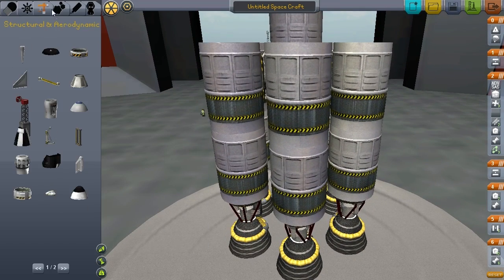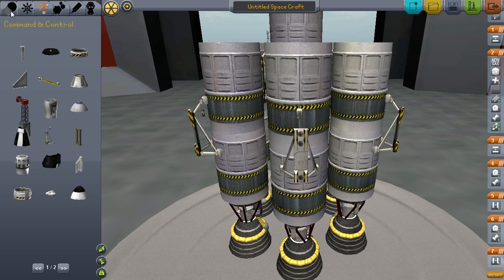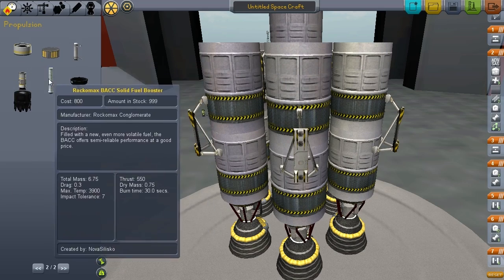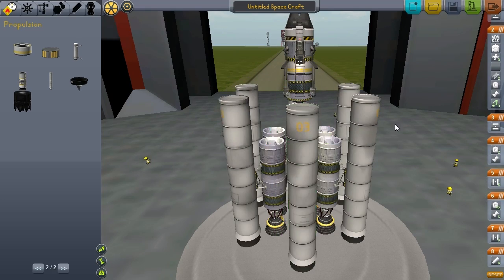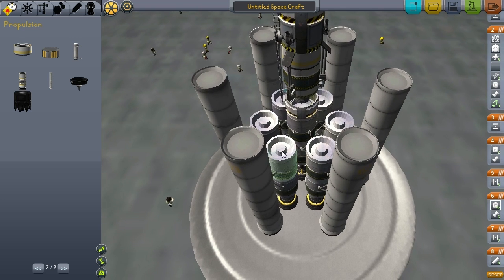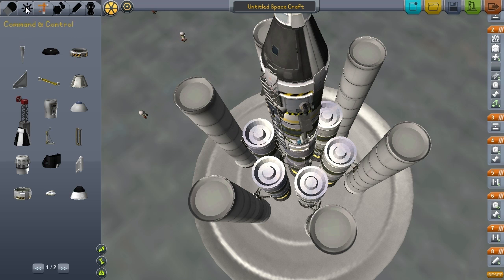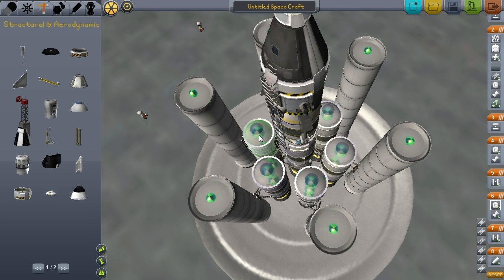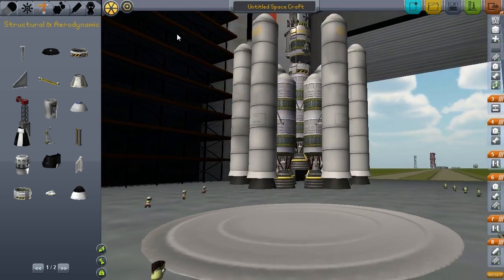We can get even crazier and stick more radial decouplers on the side and go with some solid rocket boosters. The solid rocket boosters will fire first, get us up into the air, then I'll activate our liquid engines, and then those will come off and I'll be left with the middle section. One thing we'll probably want to do is stick nose caps on these guys so that we're a little bit more aerodynamic as we're flying upward.